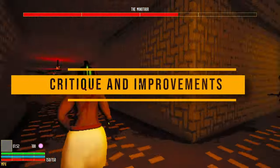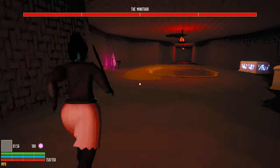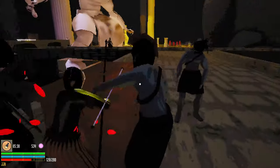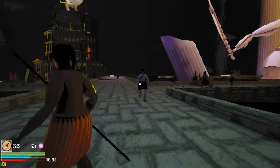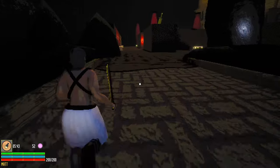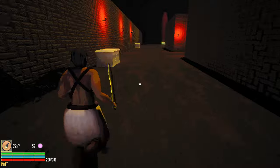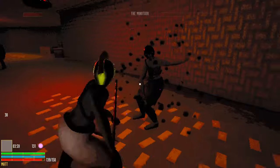Despite its simplicity, Slay the Minotaur boasts stability with minimal technical issues. However, certain gameplay elements warrant refinement. Encounters with numerous foes can lead to frustrating immobility — rolls should somehow push enemies back a little. Also, you can detect the Minotaur by hearing his footsteps, but you have to be really close to hear him. I would ask for a bigger radius of area where you can hear him.